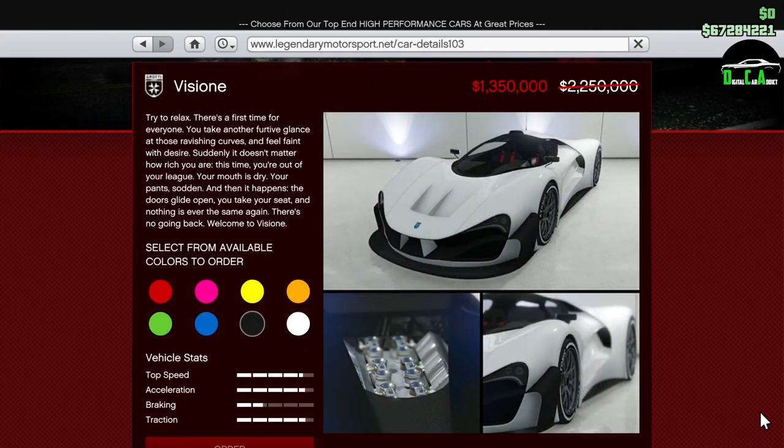Next up, we have 40% off the Vigione. This car is in the supercar class as well and is an absolutely gorgeous car in terms of styling in my opinion. However, in terms of performance, it's not very good and it's even slower around most tracks than the Torno, which is pretty funny.